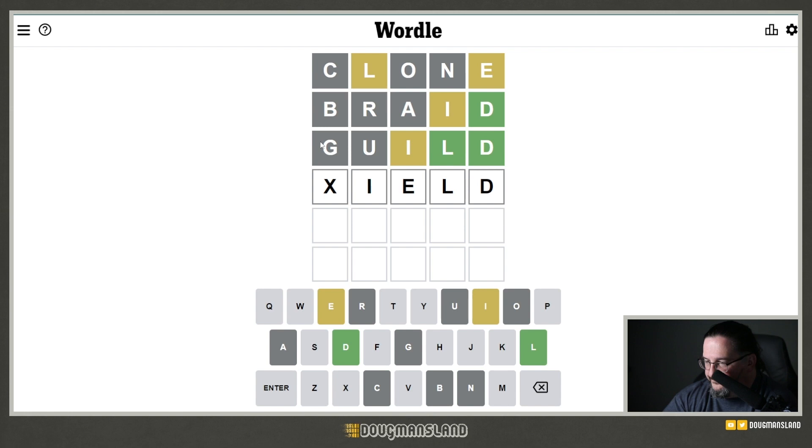We have at least a 50/50 here. We have YIELD, we have FIELD. I think we do have a true 50/50. I'm going to guess FIELD because that's where I'm at — it is a coin flip.